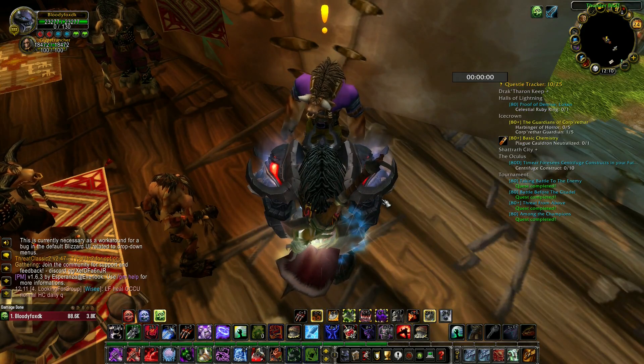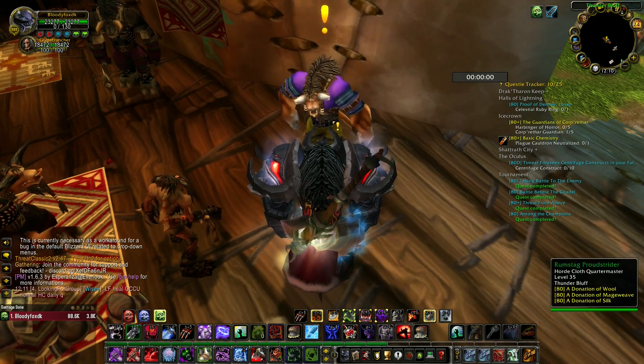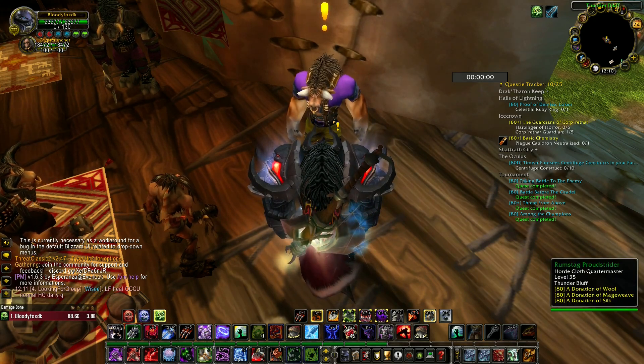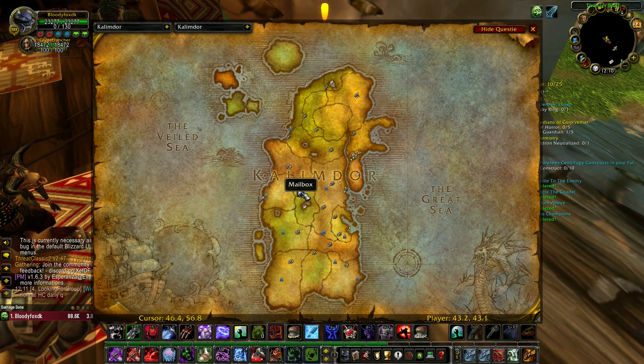One of the options to increase your reputation standings with Thunderbluff is this NPC: Rumsag Proudstrider, the Horde Cult Quartermaster. Map location is in Thunderbluff, Moogor of course.